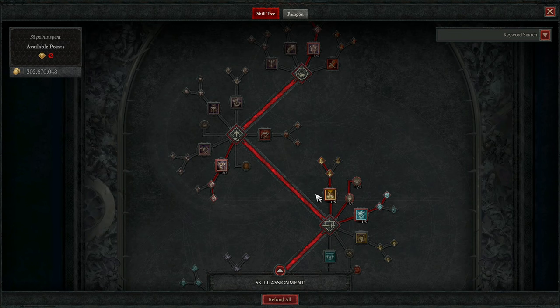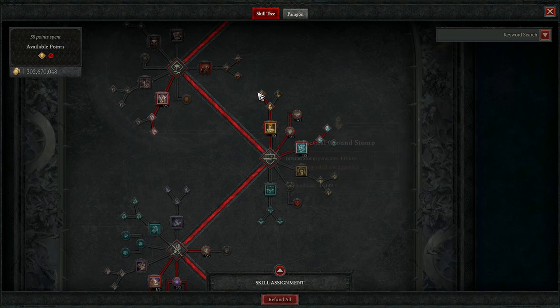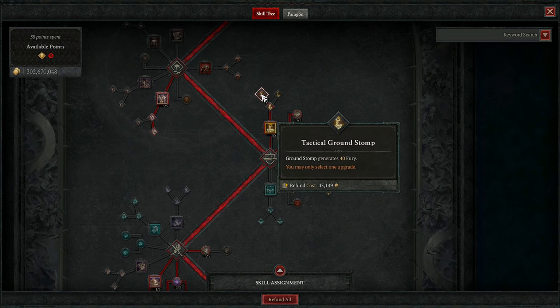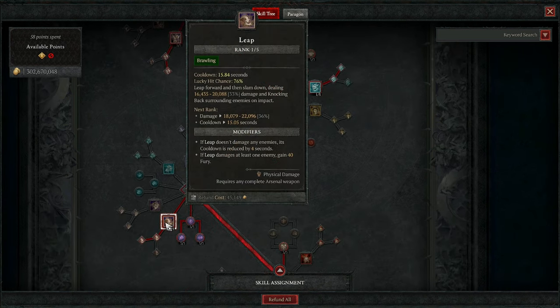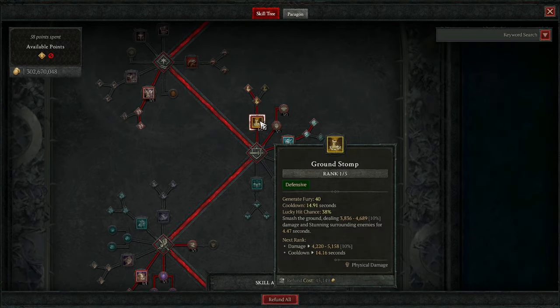I'm going with Ground Stomp — Enhanced Ground Stomp and Tactical Ground Stomp — for those moments when my Fury dips and I need more of it. It's like a shot of Fury, and it also resets the cooldown of Leap with one of my Aspects, so these kind of synergize back and forth. The stun and pull-in effect are nice too. If you have a Godslayer Crown, every time you stun a boss or elite, it draws them in and gives you increased damage against them. So Ground Stomp is very nice to have for that.